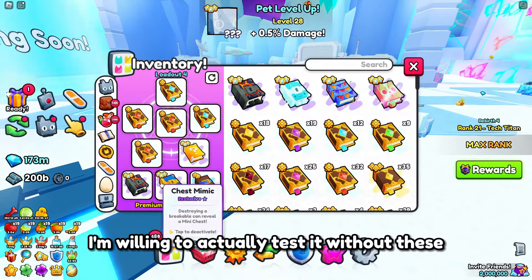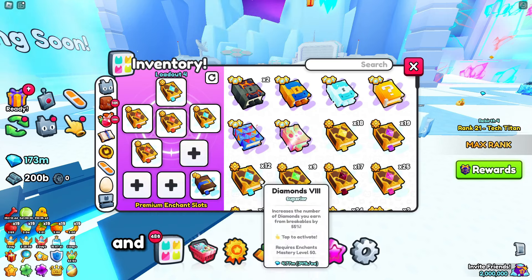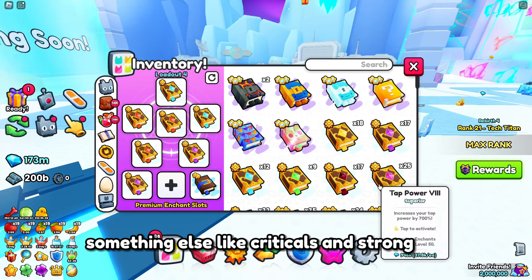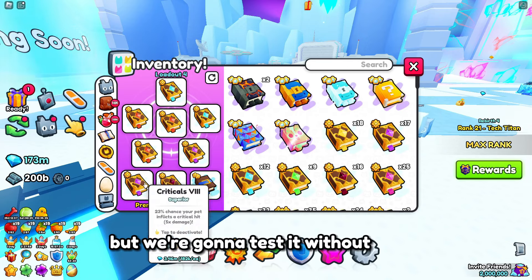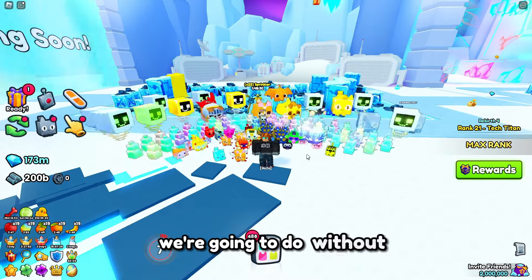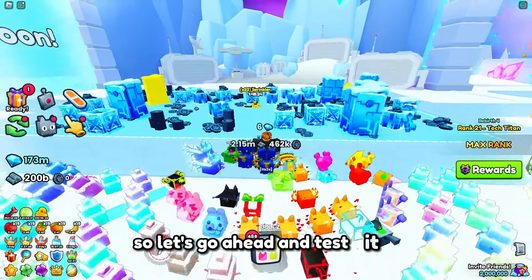We're going to throw on something else, like criticals and strong pet, and test it without those special books because sometimes more chests spawn than others. The first test we're going to do without them, and then the second test we're going to do with the flag — just like the other one. Let's go ahead and test it out.